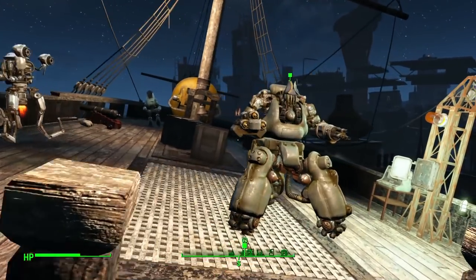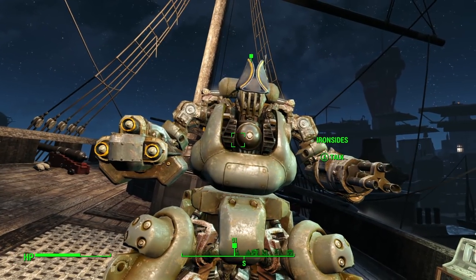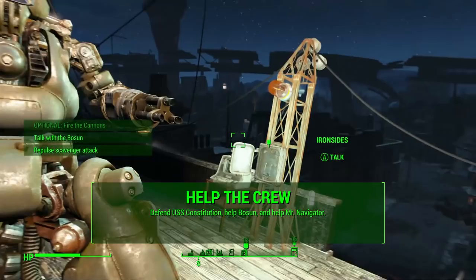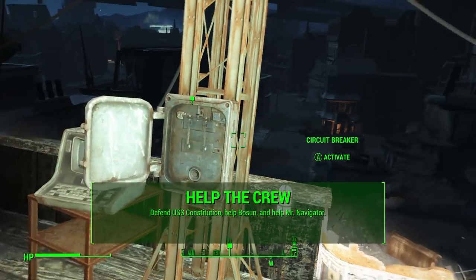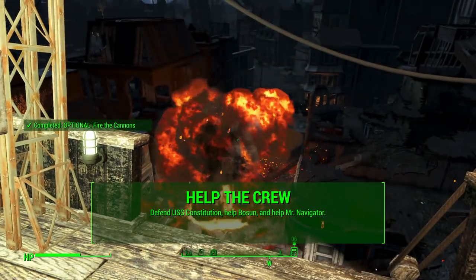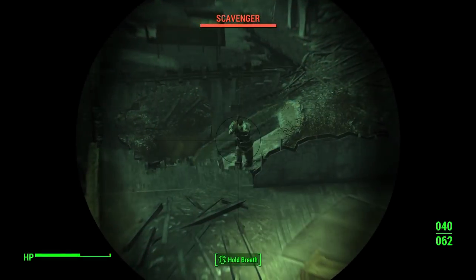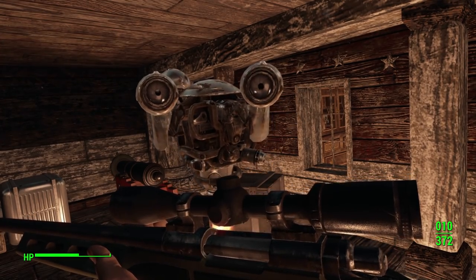It's a little annoying — just something you'll have to deal with. It involves going and retrieving items or repairing them with a high amount of intelligence. Your first order of business is to help the crew. You'll defend the USS Constitution using cannons on top of the ship itself against scavengers and raiders who want to loot the ship. Once you've done that, talk to Captain Ironsides and he gives you a few missions.